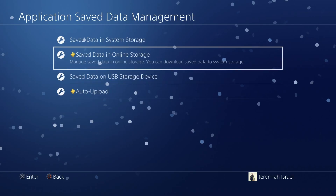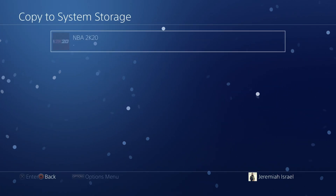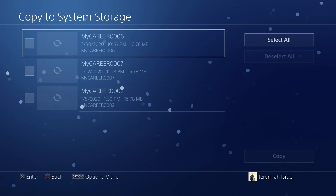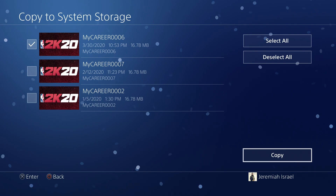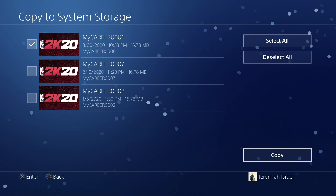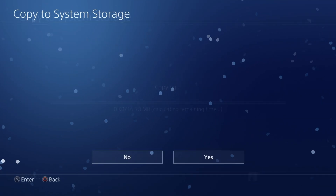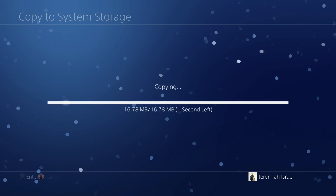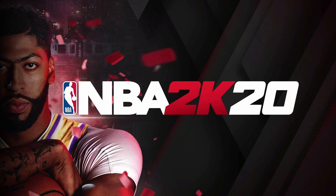Now wait 24 hours from the time you collected that check. If it's 10 o'clock, wait till 10 o'clock the next day. After you've waited 24 hours, go back to those same settings, hit Save Data and USB Storage, copy the system storage NBA 2K20 MyCareer file, check mark it, and hit Copy. I'll put the PS Plus steps link in the description — fast forward through that video to check it out.